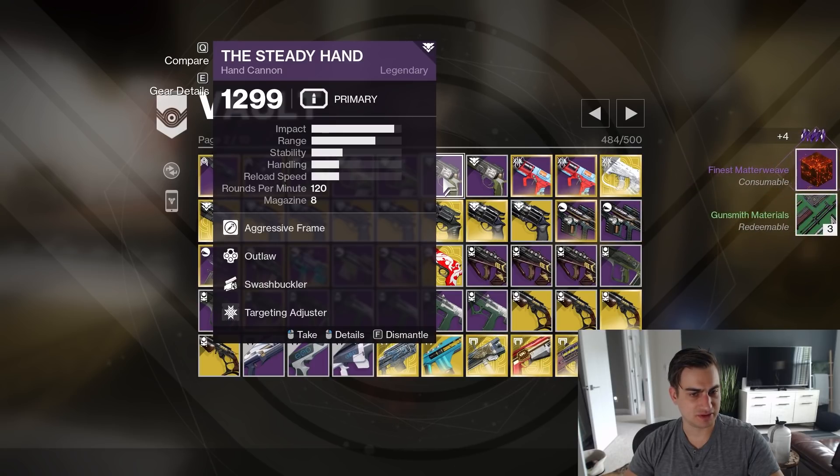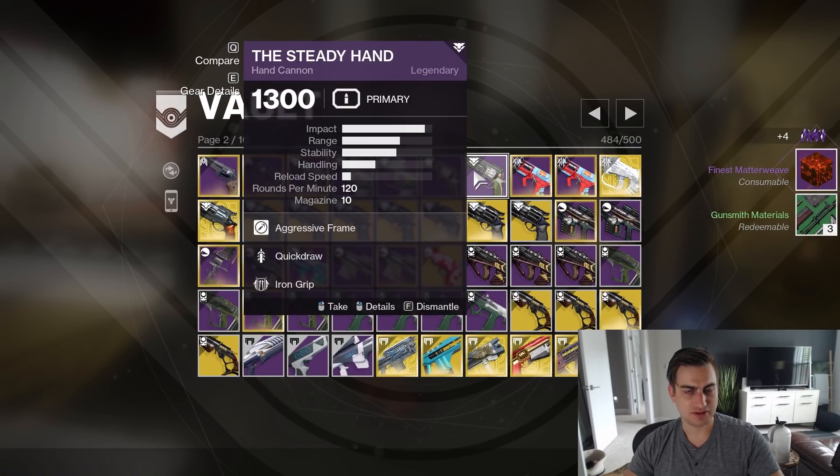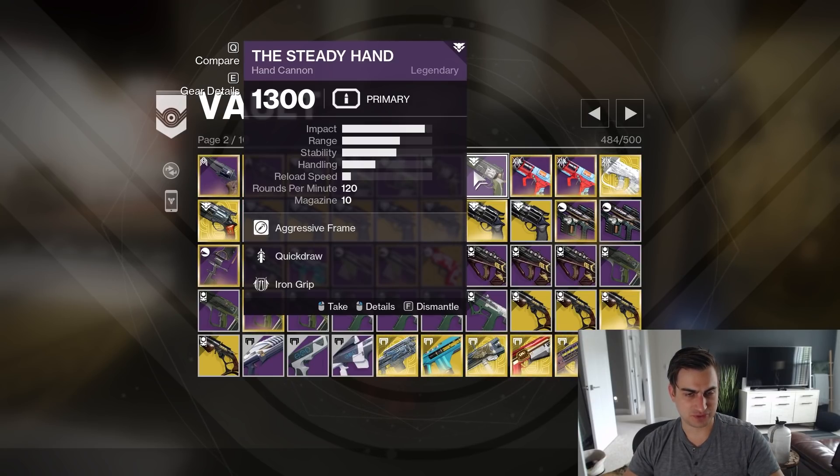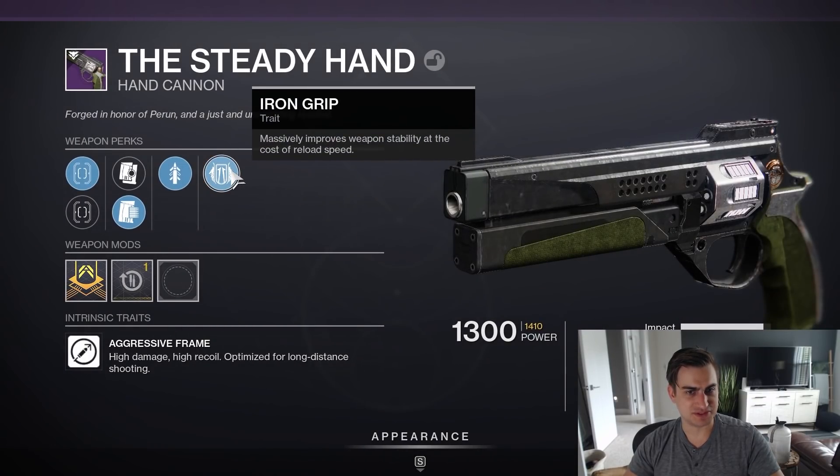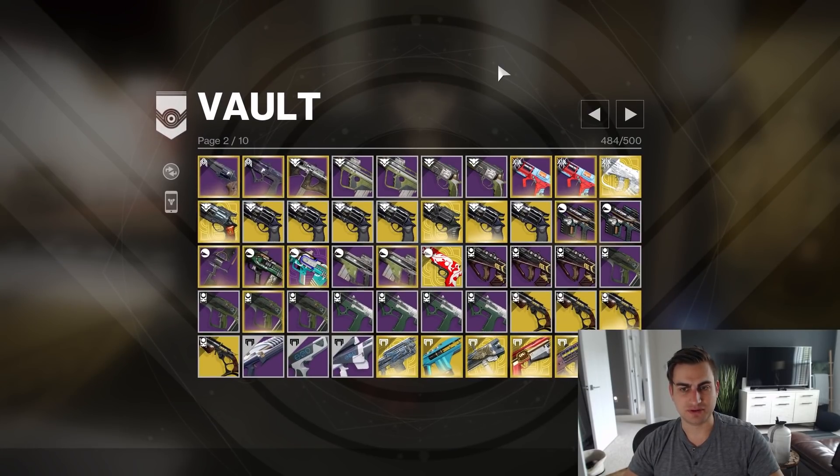I'm going to go with the Light Mag one. I've got two Steady Hands — Outlaw Swashbuckler, and then Quickdraw Iron Grip used to be good, not so much anymore when Quickdraw doesn't work as well, but I don't really know how that's going to feel, so I'm going to save it. Iron Grip is stability — eh, I'll leave that for now.